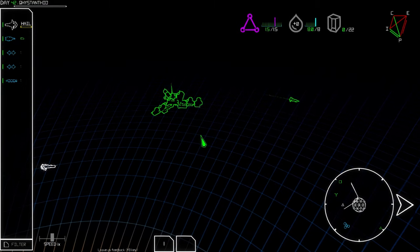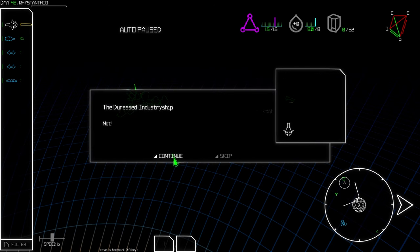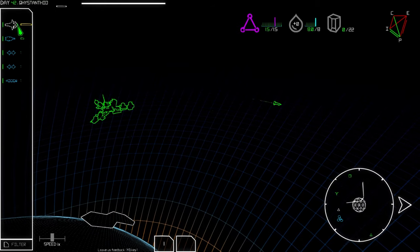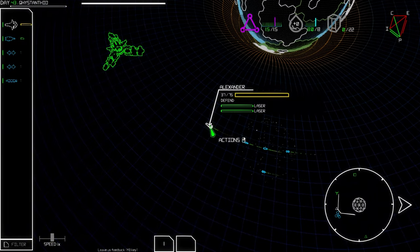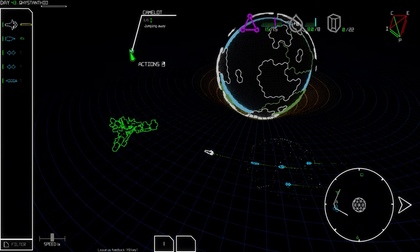Camelot has a distress beacon active — we don't go to Camelot, to the silly place. I have a feeling this is going to backfire. We're going to transfer crew off. Camelot has put out a mayday and has what appears to be hostile pirates on board. We're going to commandeer the ship! But I have too many crew on this ship — we do have one more slot. What do we do? The ship's getting out — we weren't quick enough. What a bummer.